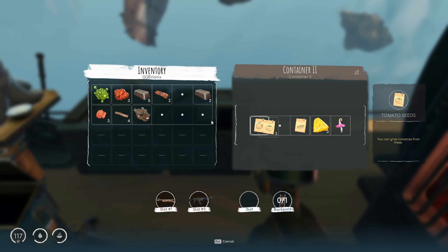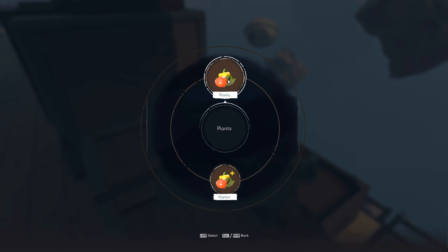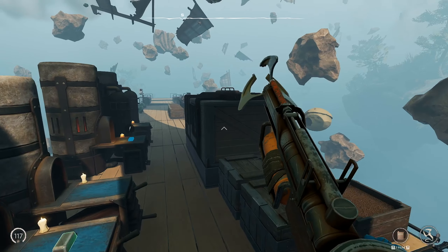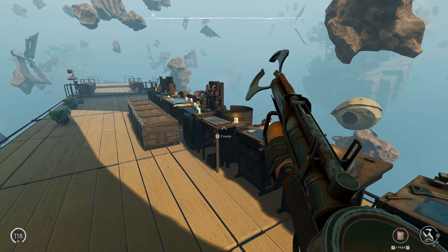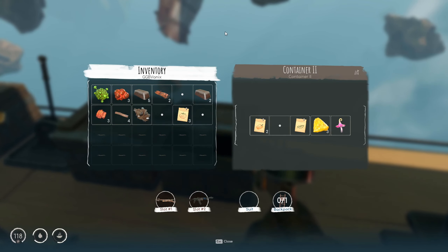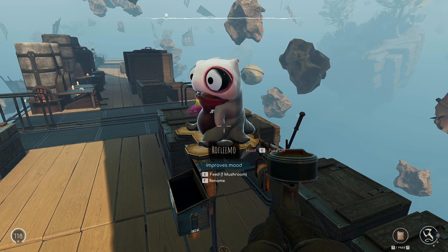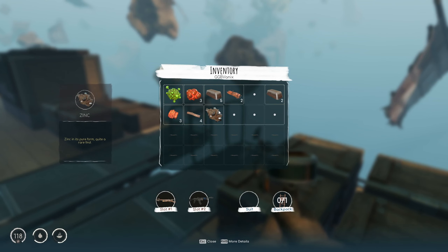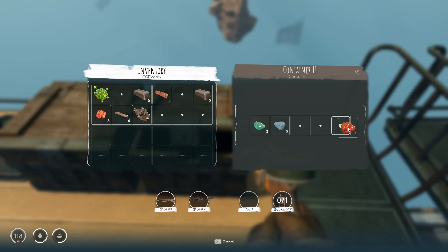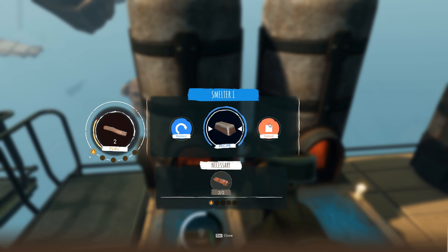I probably should plant these tomato seeds just in case. I'll save the other vegetables. Oh wait, I can use fertilizer - I can make fertilizer, but I have no idea how to make it. It's like I can't just look up the recipe. Magic mushroom - here you go buddy. I want to save the gasoline chunk. Let's continue getting some chemicals and then process it into a gasoline canister. Anyway, let's just keep moving.